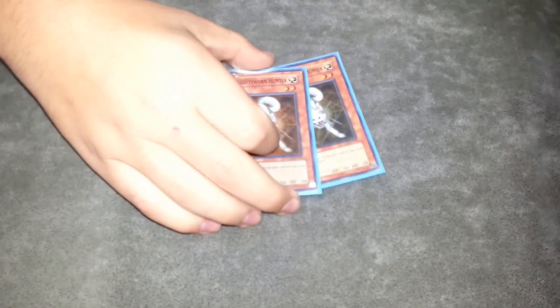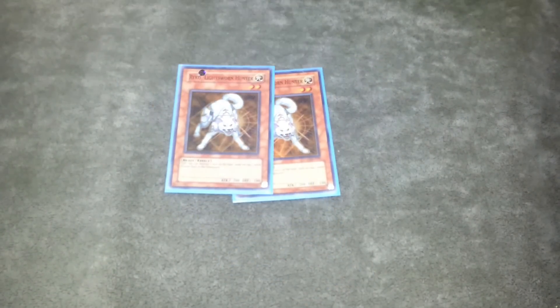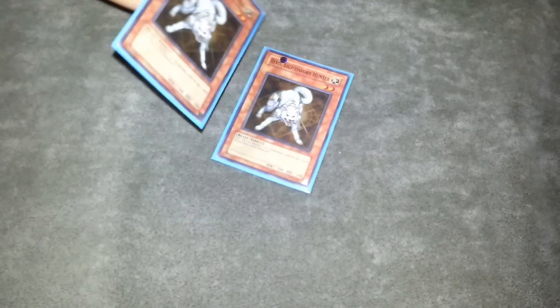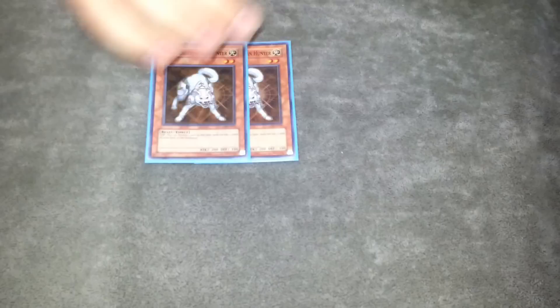This is the same side deck I played on Saturday, card for card. Two Raiko — why are you siding Raiko? It's really good in the mirror and it's really good against the Hand monsters since it makes them mistime. It's also a good out to Evilswarm if I ever played them, but Evilswarm is never really an issue in this matchup.